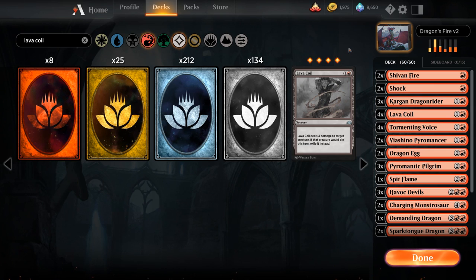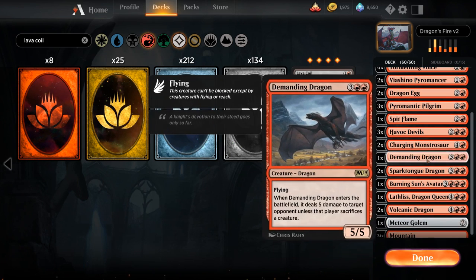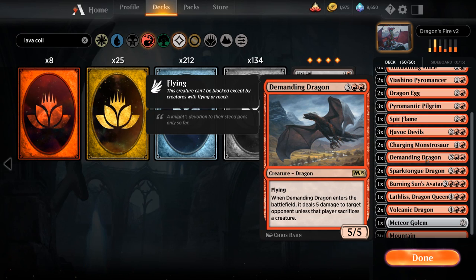Now it's time to add rares. The deck wants quite a few since most dragon synergies appear at higher rarities. First, we add additional copies of Demanding Dragon — one of the better dragons in Standard right now, 5 mana for a 5/5 flyer with a great enters-the-battlefield ability. We'll add all 4 copies.